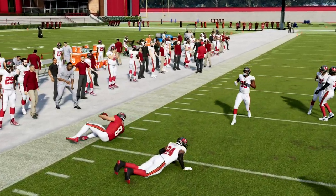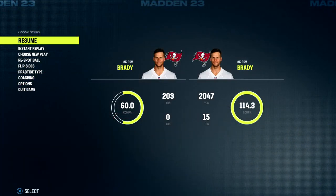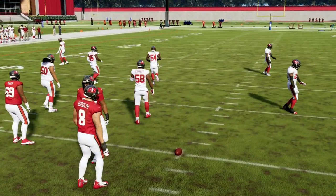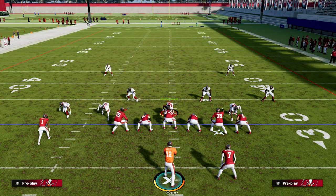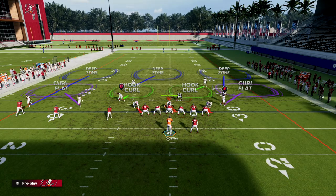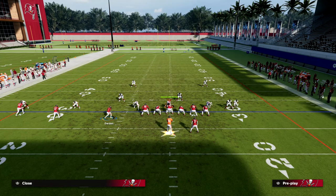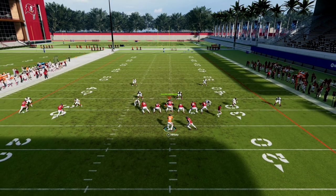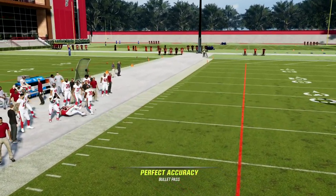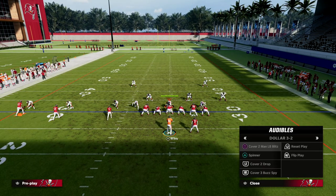This play works great against man, and now I want to show you why it's so powerful against zone. But first, let me set this up by showing you what it looks like to the wide side. If you run this to the wide side, there are a couple of issues. Against zone, you'll notice cover three has a pretty decent chance of actually playing the C route — cover four as well.